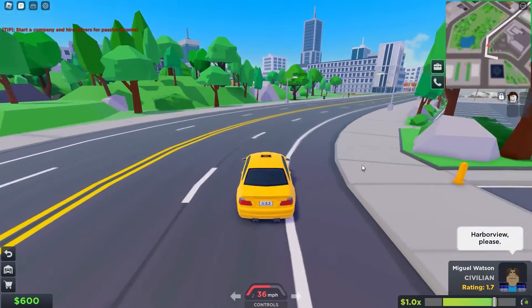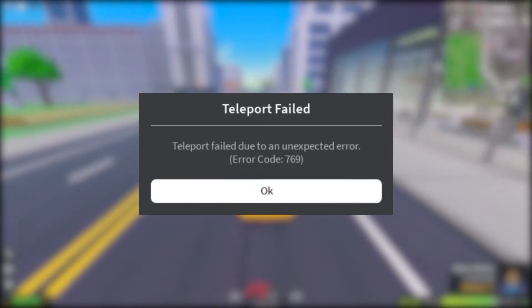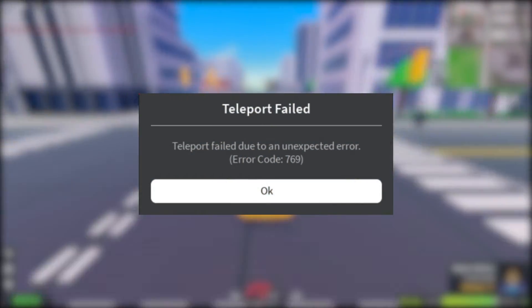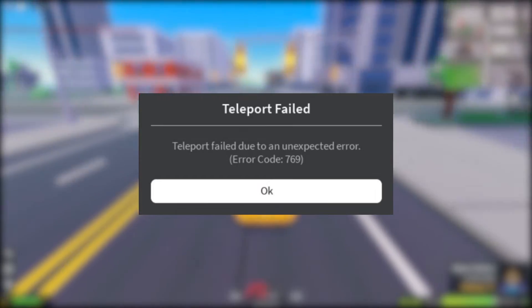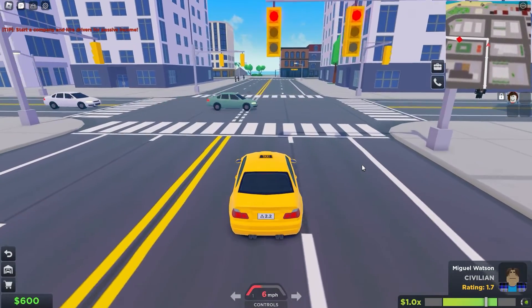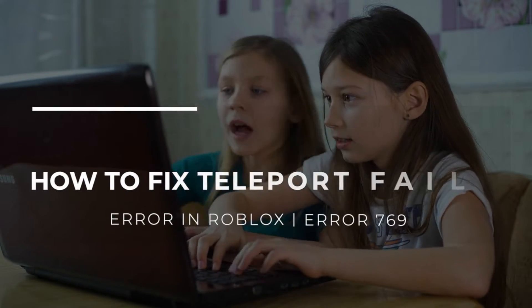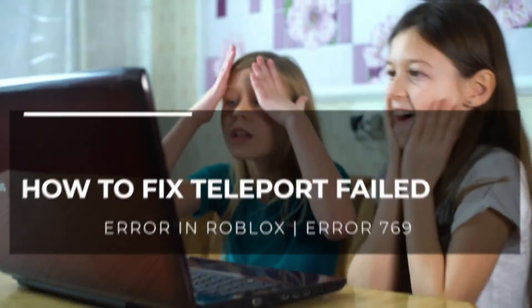Some Roblox players have told us about the bothersome teleport failed error 769. Most of the time this error code is caused by a problem with your computer's network settings. Other times it can be caused by something that players can't change. In this video we'll show you a number of solutions to try to fix this bug.